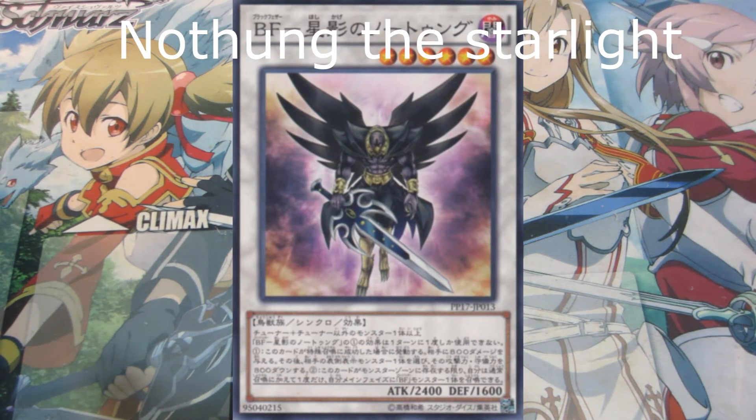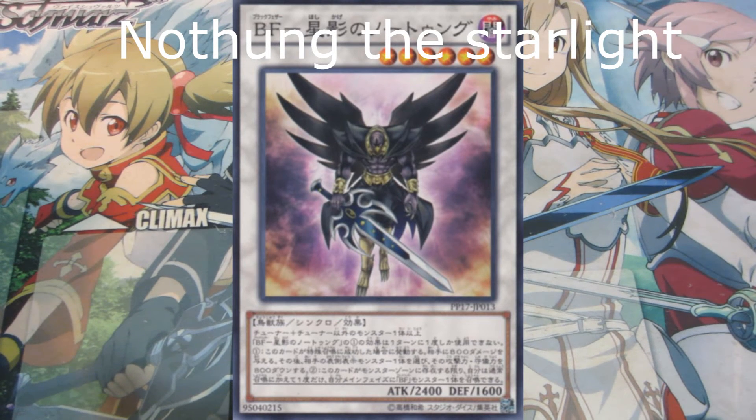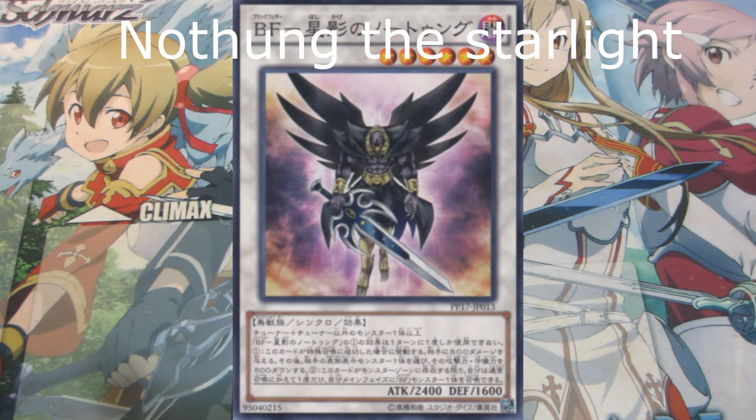And then we have this guy appearing on your screen which is the Level 6 Synchro. Honest to god, it just makes Arm Wing so useless. It basically gives you another normal summon. I don't remember its secondary effect fully — it's something like when you have a monster 800 or something it makes an opponent's monster drop by 800 points. 2400 attack so it goes up to 3800. It makes Blizzard so good to run, and with the new Level 4s, it's just ridiculous fun.